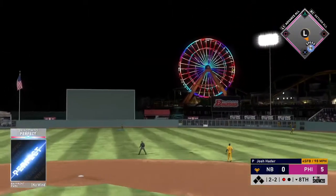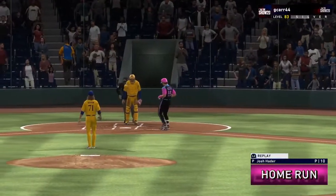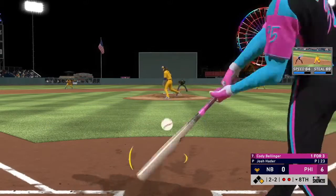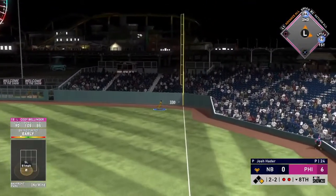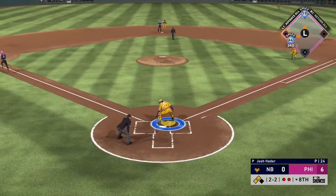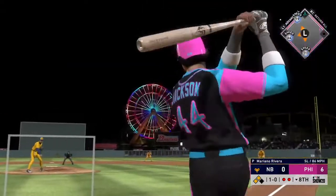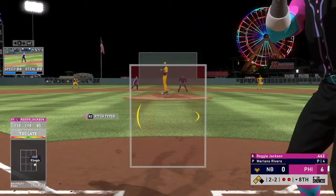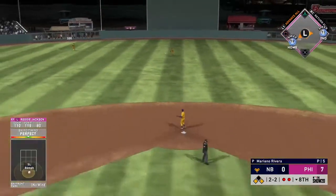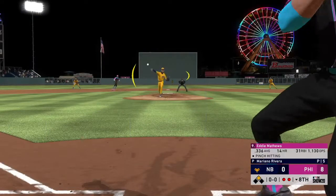Bottom of the eighth — Larry Walker hits one deep and that one's not coming back! One of my favorite hitters in this game. I might have to try out David Ortiz — let me know in the comments. I'm just trying to get insurance runs because my pitching can be a mess sometimes — I want to put up as many runs as possible. Reggie Jackson with guys on second and third almost sends one out. Then Reggie Jackson hits one down the middle and we get two runs — an RBI double, up 8-0. Reggie goes to second as well.